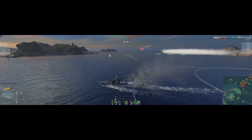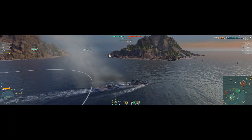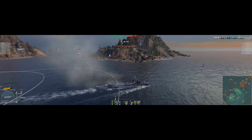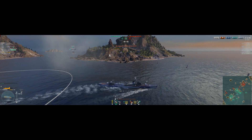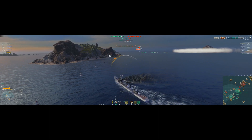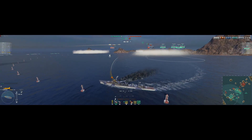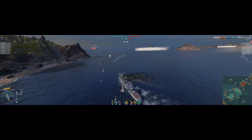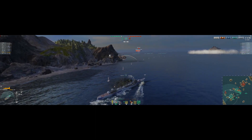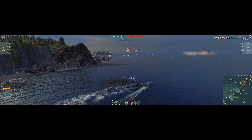I didn't realize it was this bad — Lita told me the smoke firing penalty is fourteen and a half kilometers with Stalingrad, so if I lay smoke and he fires with these guys this close, he'll be spotted anyway. He's going dark because they're melting him. I'm trying to get him a chance to get a heal off and duck behind the island, because those guys are running too — they don't like the Stalingrad and they don't like the torpedoes.